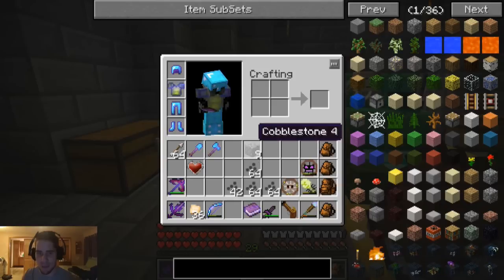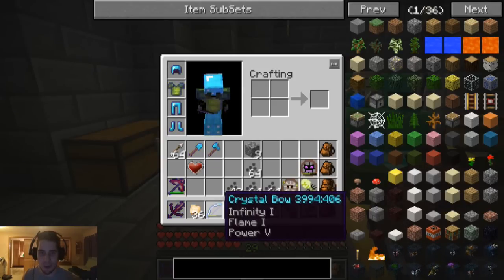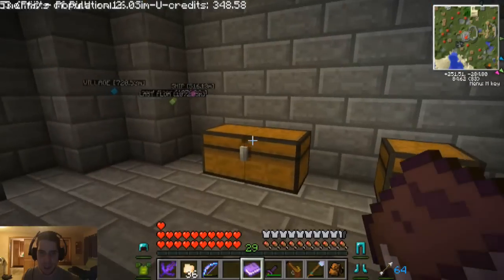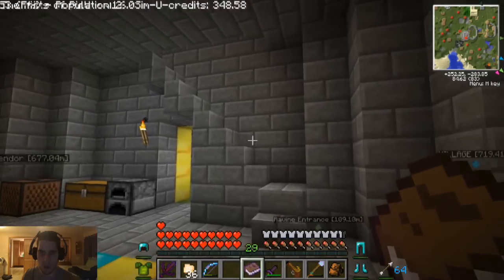It's probably not that powerful, but it should be cool. I know it's going to be like nowhere near the strength of our crystal bow, which is freaking amazing. So I'm going to put down this cobblestone right here and we are going to leave.